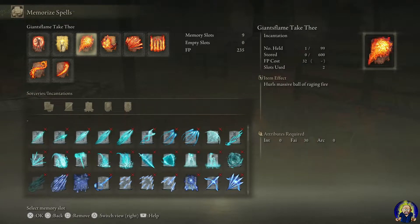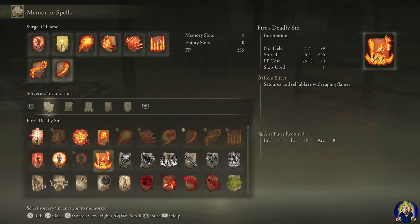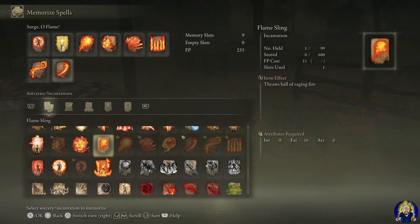The main damage incantation I'm using is Giant's Flame Take Thee, which shoots a massive ball of fire — it's freaking amazing. I put on Catch Flame for close-range situations where you need to counter an enemy quickly. Flame Fall Upon Them is good for taking out a group of enemies from afar. Burn O Flame is great when enemies are surrounding you to hit multiple targets at once — it takes some time to start up but it's very effective. World of Flame and Surge of Flame are just extra fun additions.